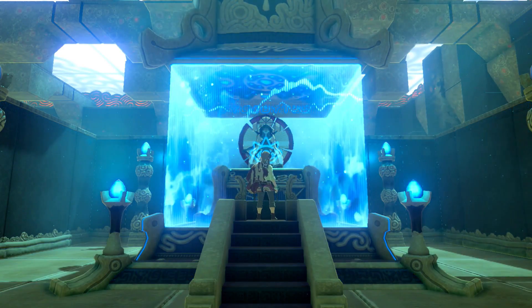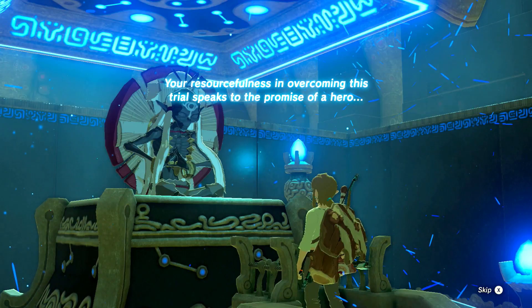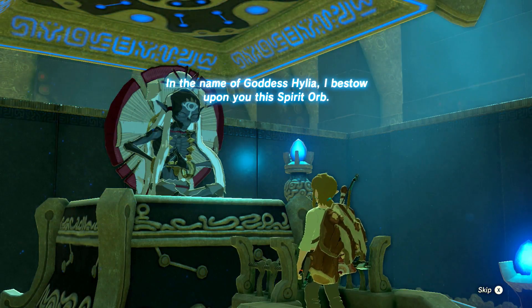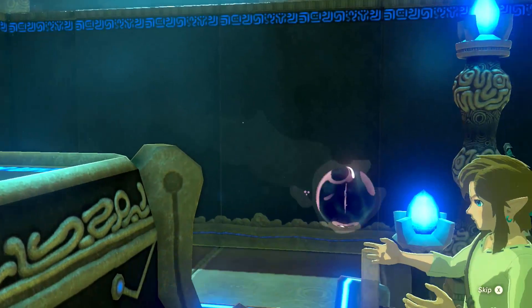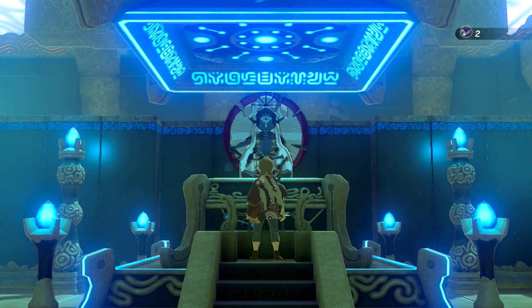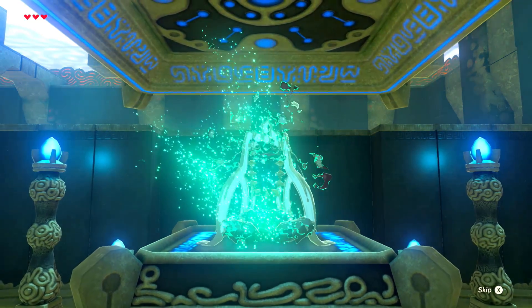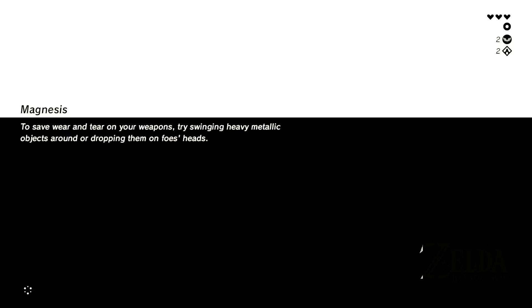Hello! Wanna give me your soul orb thing? Spiridor — that's what it was. Thanks. Can I use bombs on the Guardians? The fancy energy arrows that Link used in the first trailer against a Guardian — are those gonna be a rune? Or are they just gonna be a different kind of arrow, I wonder?